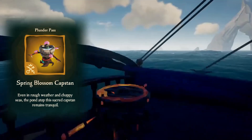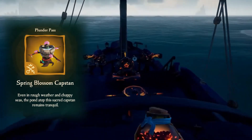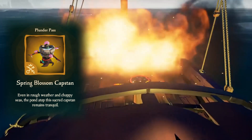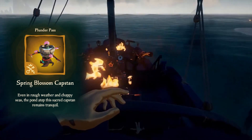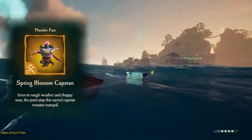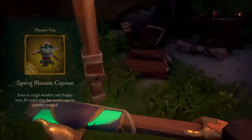At level 13 we have the Spring Blossom Capstan. This one looks really cool — it's like a spring tree with all the roots coming up from the bottom and into the bars where you lift up and down the capstan. You have pink flowers coming off of it and I just think it looks really nice.